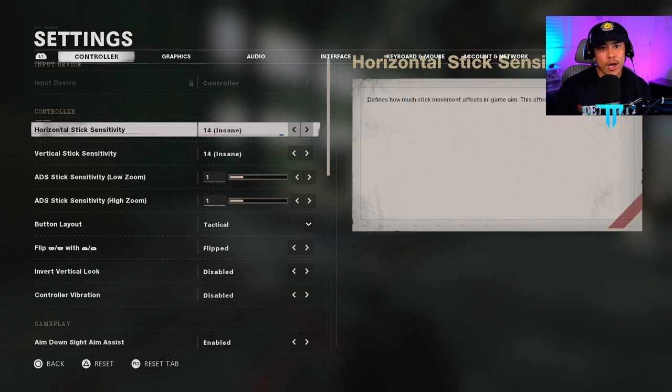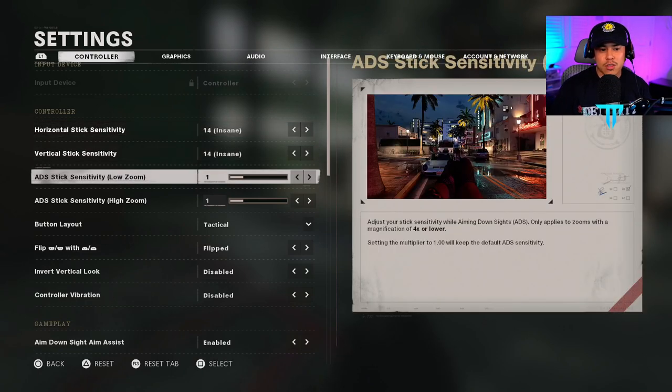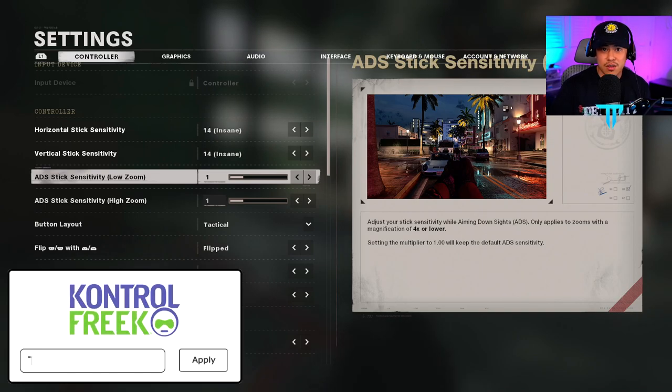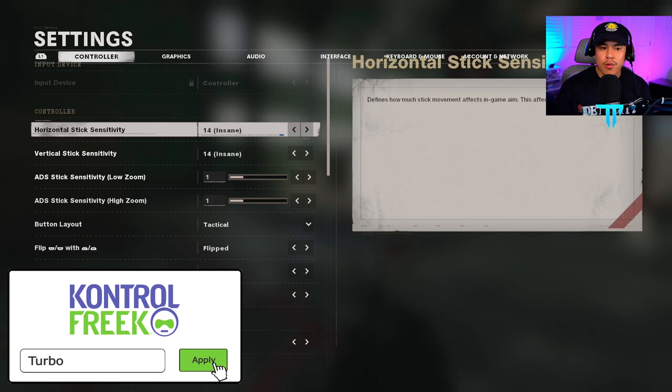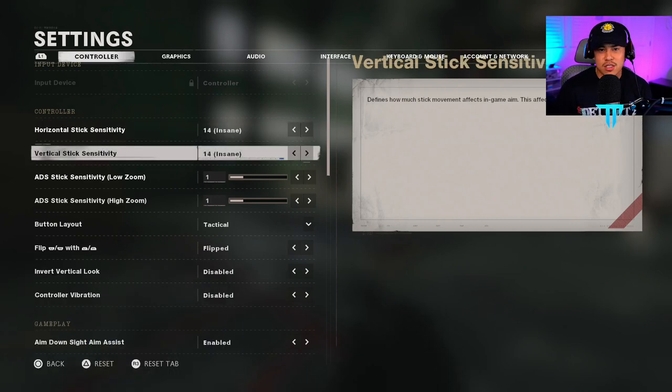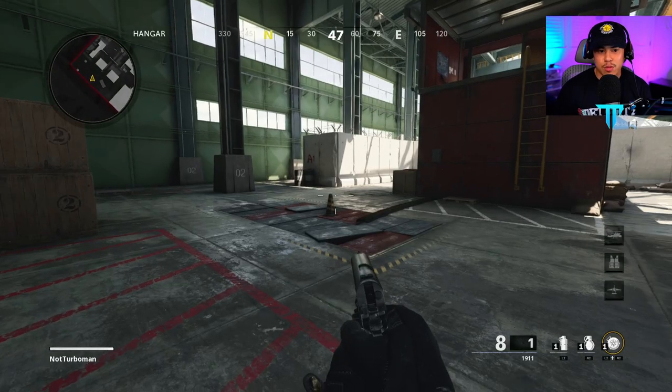The reason for this is we're going to gradually bump the sensitivity down, maybe by one or two depending on how comfortable we feel at that particular sensitivity. We're going to keep the low zoom at one and play around with the settings to show how important the ADS stick sensitivity actually is. Right now we're at a 14 and 14 — this is not my perfect sensitivity at all, and I'm very uncomfortable with it.